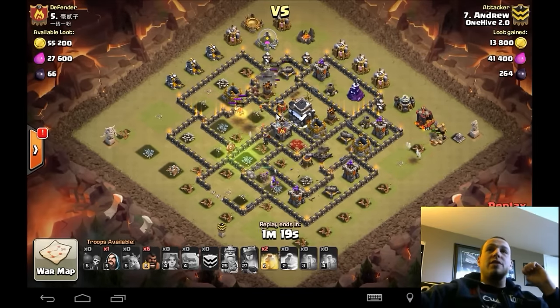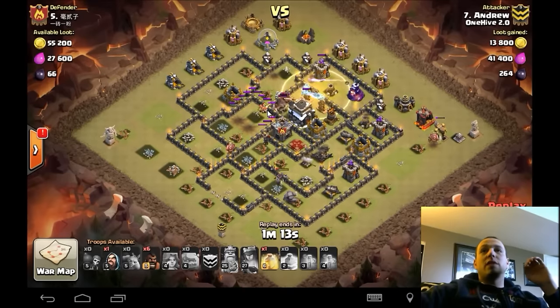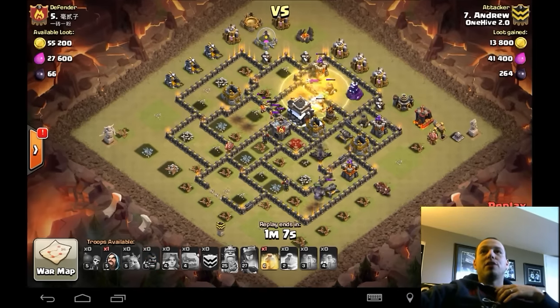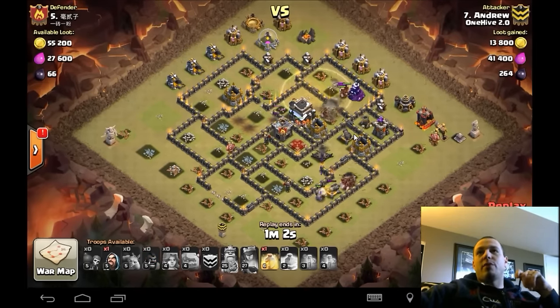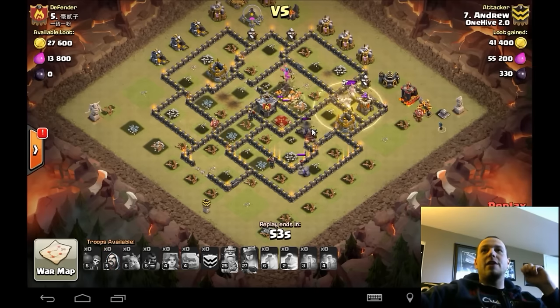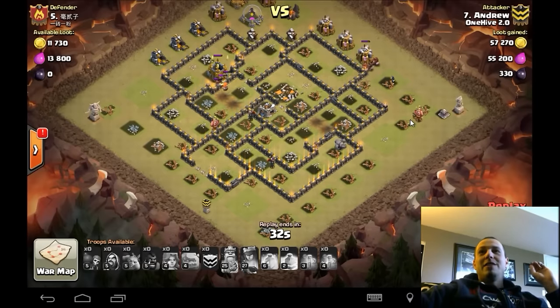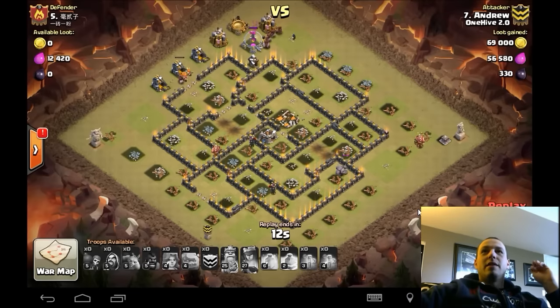As you see, all those Valks are in there doing work. He sends in hogs to kind of help them out — follow the Valks, like follow the leader. You're going to start sending in hogs just to protect them, to give them time to break through a few walls and continue on with the raid. The hogs are doing just that. This golem is over here doing tanky on that inferno — he only has two hogs standing on this inferno doing work. Eventually it's going to go down. Archer tower goes down, the last defenses are down. Very nice hit, Andrew.